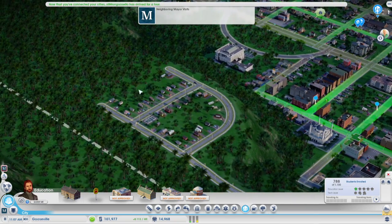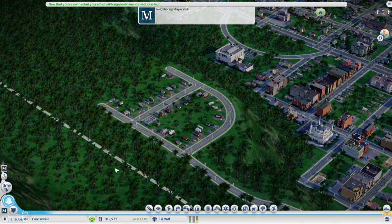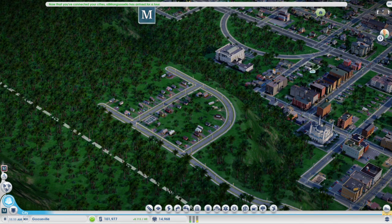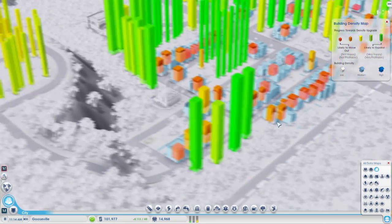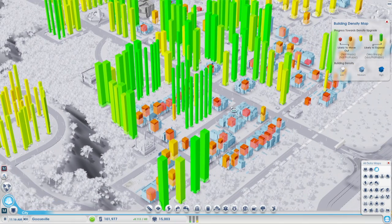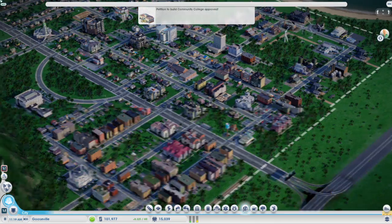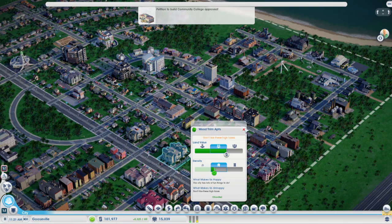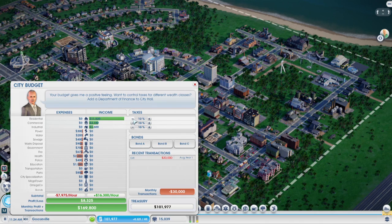I forgot about the homes up here as well. Building density - there we go, you're on the yellow, that's fine. These are back to... oh, so these are reddish. We'll get them back up to green, it's because they expanded, whatever that's cool. They don't like these high taxes.